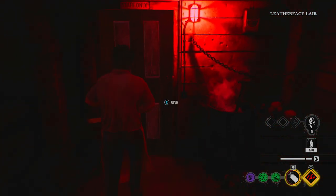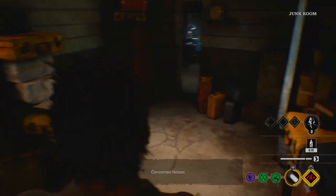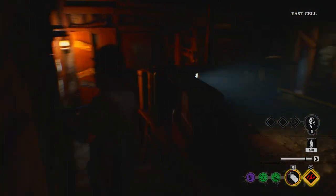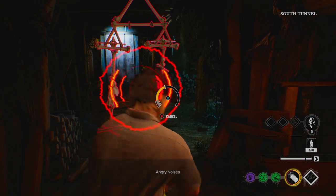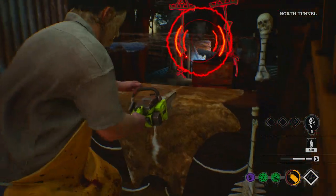Let's show you some Leatherface and what he can do. He can open doors, and when you get to a hiding place he can thrust through them, providing your chainsaw is active. You can sprint on Xbox using the left bumper. When we start, we try and look for some people floating around — we activate the chainsaw and chase her down and cut her up.